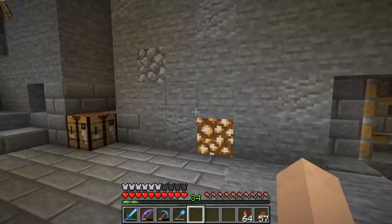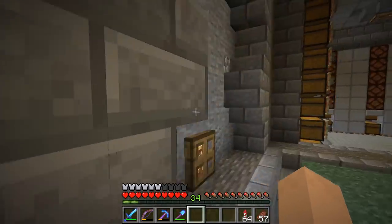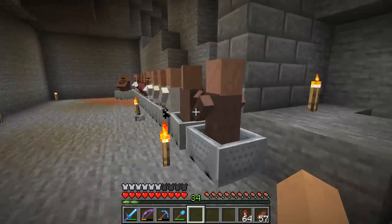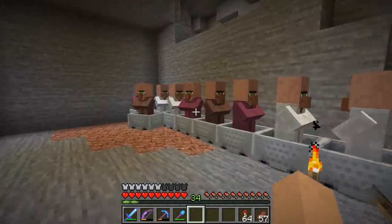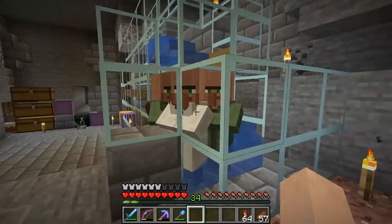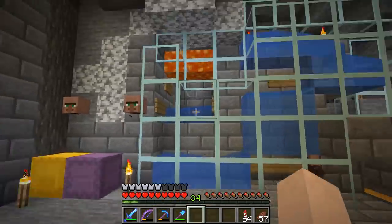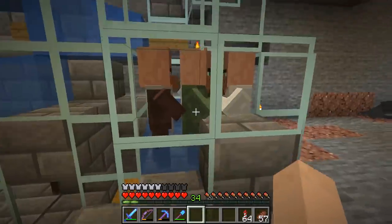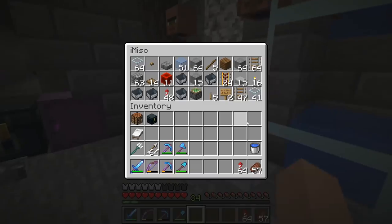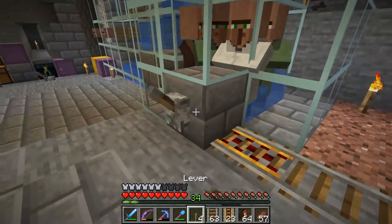We don't have villagers in our face the second we come through this door now. I moved the guys that were hanging out in here up against the back wall and took out the ones from the chamber. I moved the little holding chamber over here — so you've got this whole wall of things going on. The villagers come down here, the babies grow up, they come over here, get dropped in, and the water pushes them into this corner. Now I can grab them right there off the corner and lead them wherever I want.